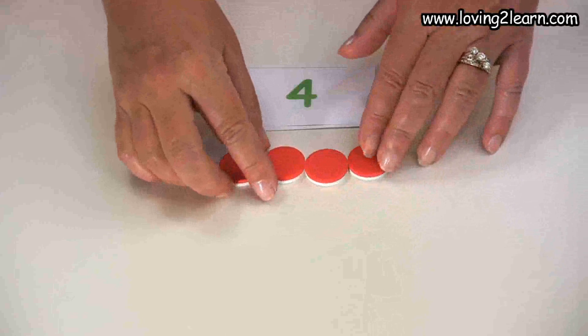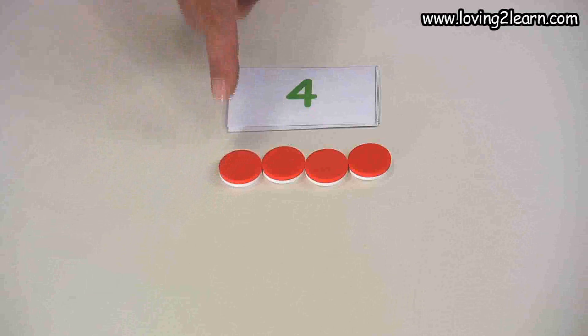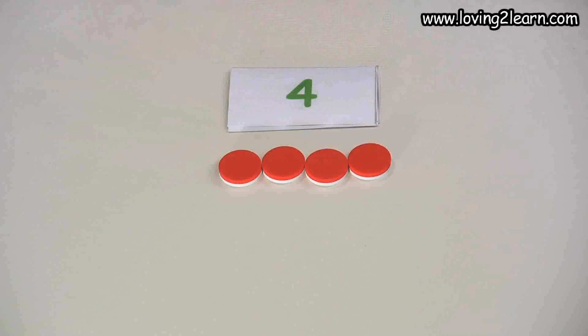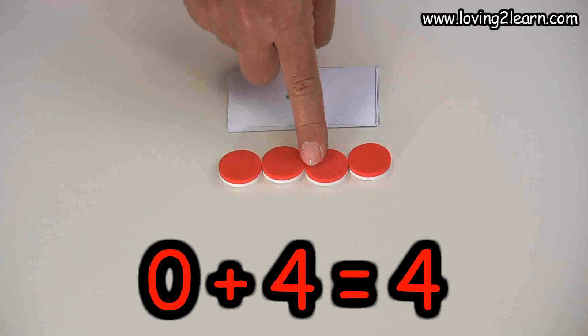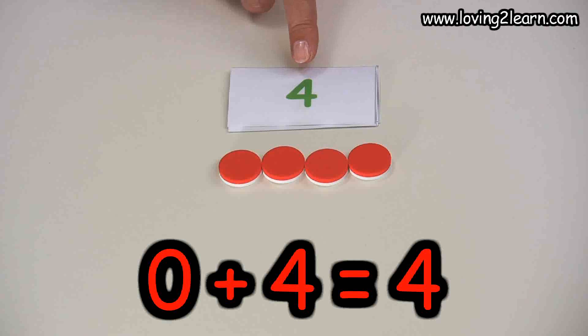Our new number card is four. So we'll put four counters out. Here we have four — we'll double check: one, two, three, four. So zero plus four equals four.